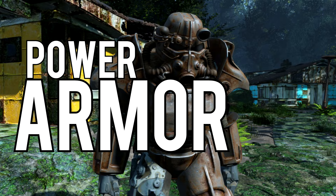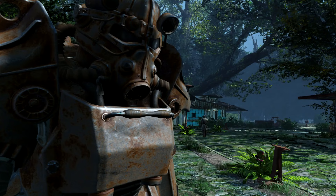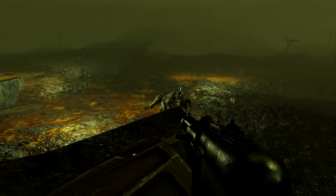Power Armor — the saviour of Anchorage, the saviour of America, and the saviour of your ass on so many occasions, especially when a deathclaw is stalking you. I think we can all agree that Power Armor in the Fallout universe is a vital part of the gameplay and lore.